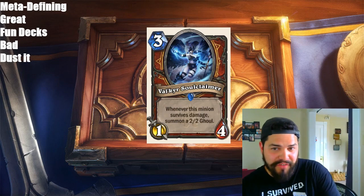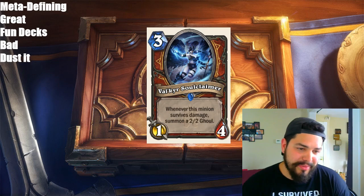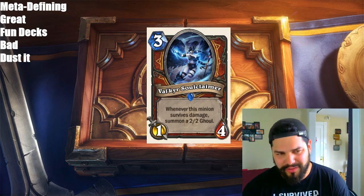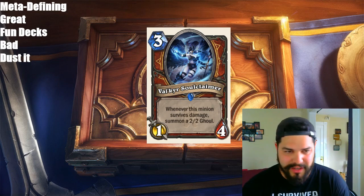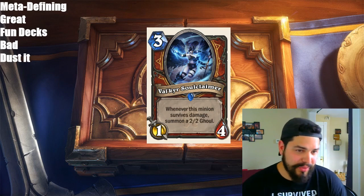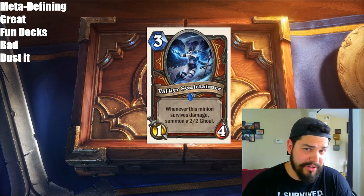Next card is Val'kyr Soulclaimer, a Warrior 3-mana 1/4 with the text: whenever this minion survives damage, summon a 2/2 Ghoul. They've printed a lot of Whirlwind-effect and damaging-effect cards for Warrior. But as of right now, if you Whirlwind this, you get a 2/2 and a 2/2 from Blood to Ichor. Then they're able to trade into this with a 3/2 they played on turn 2, and you have two 2/2s. I don't think that's great. I think the card is just bad — I don't see where this card is going to be played much at all.